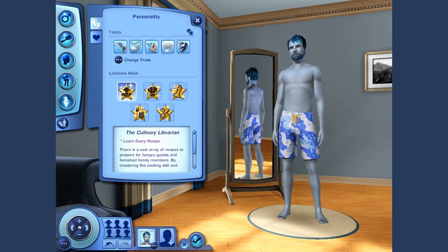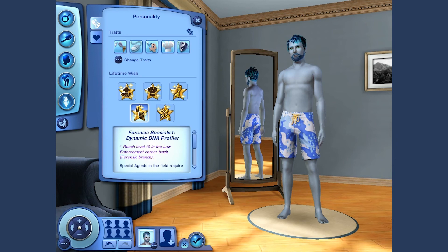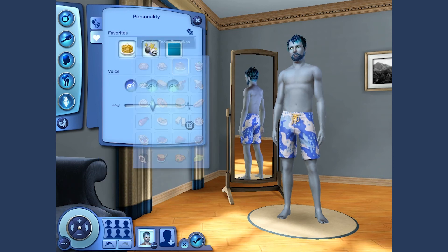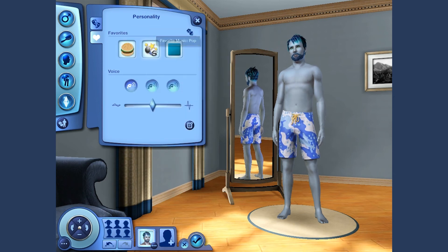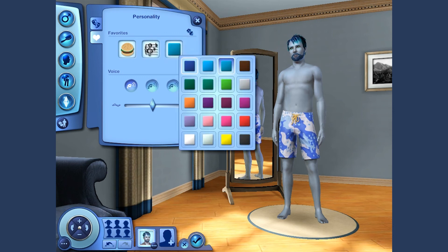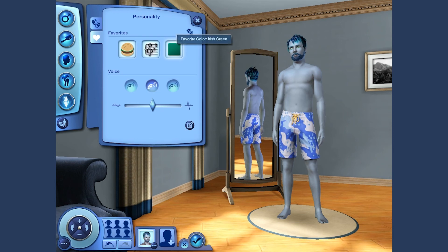Let's see his lifetime wish. Culinary library — learn every recipe, that'd be a little bit hard. Celebrity five-star chef — reach level 10 of the culinary career track, that'd be fun. Master logic skill — become the grandmaster in chess, that's okay. Forensic science specialist, perfect garden. Let's make him be a chef — he's gonna be the chef now. Favorite food? Definitely burger, for sure burgers. Music — got classical, definitely. Let's make his favorite color Irish green — okay, that's awesome.